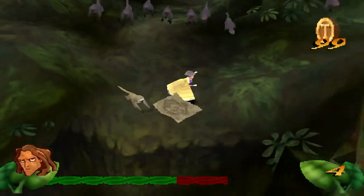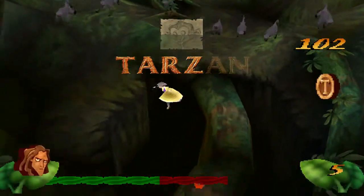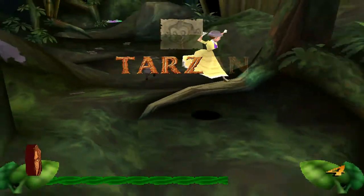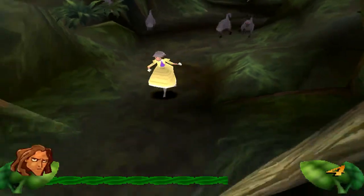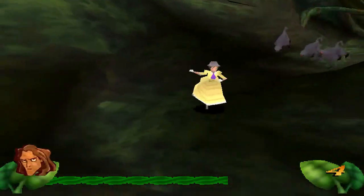We've got a squirrel — well, not a squirrel, but you know, a thing. I actually want to fall to show you what happens — she screams like that. You can trip up over that tree root there. Got to ride on the monkeys.